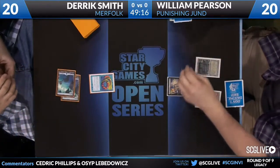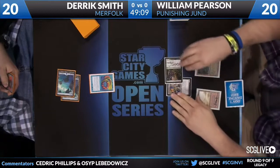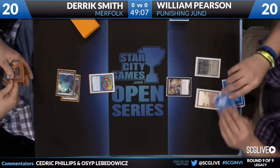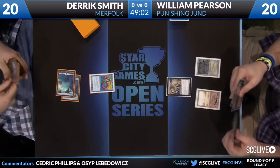He also has four Liliana of the Veil, which aren't great in this matchup, but they're actually fine game one, especially if you're on the play. He also has one copy of Sylvan Library, which a lot of players are running, and four copies of Thoughtseize and two Hymn to Tourach as hand disruption.